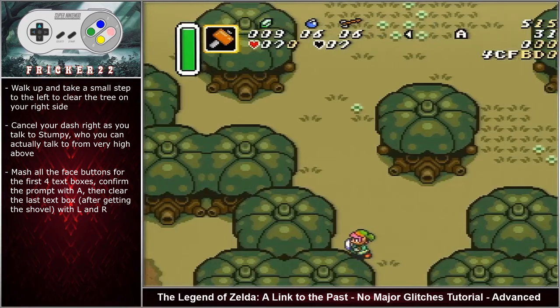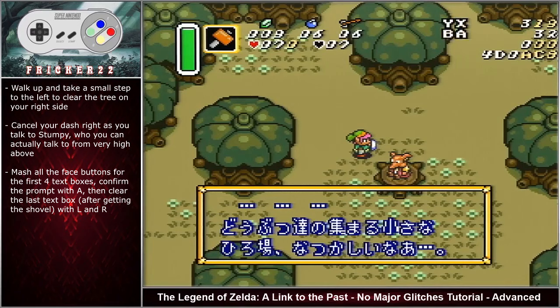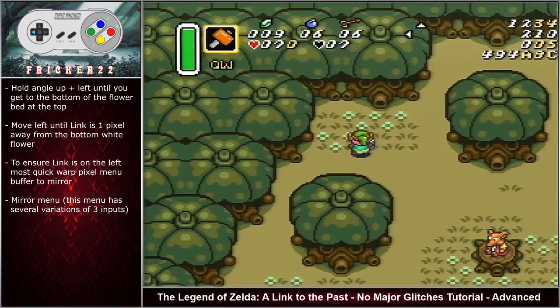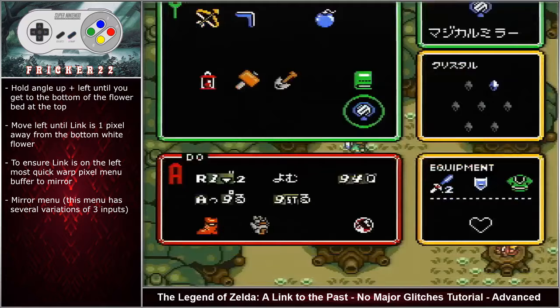Walk up and take a small step to the left to clear the tree on your right side. Start your dash and turn up. Cancel your dash right as you talk to the flute boy — you can actually talk to him very high, as this will get you closer to the flute dig spot. Here you can mash all four face buttons for the first four text boxes, then confirm the prompt with A and clear the last text box with L and R. Hold angle up left until you get to the bottom of the flower bed. Move left until Link is one pixel away from the bottom white flower. To ensure that Link is on the leftmost quick warp pixel, menu buffer to mirror.